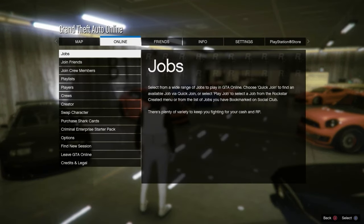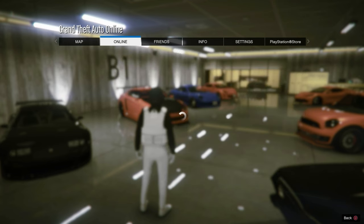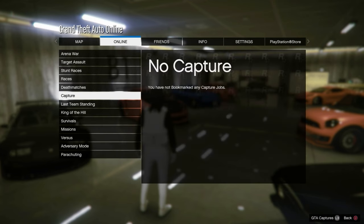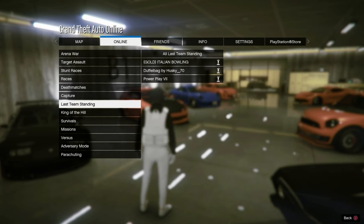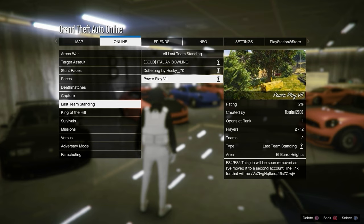I suggest you load into a public session. Go to Online, go to Play Jobs, go to Bookmark, and you're going to have to start this mission called Power Play 4. I will leave a link in the description below for this mission so you'll be able to bookmark it. Make sure you watch the video before bookmarking it.